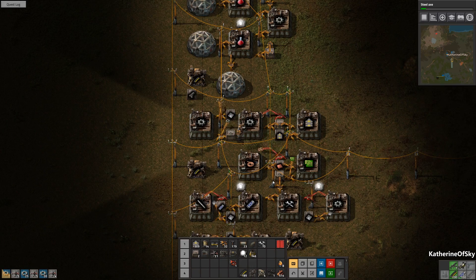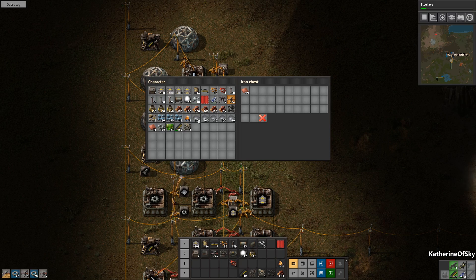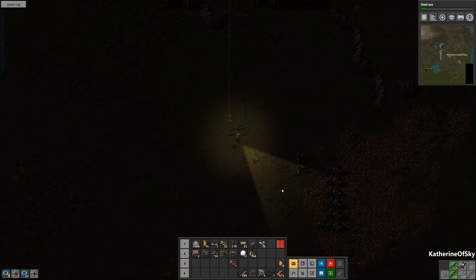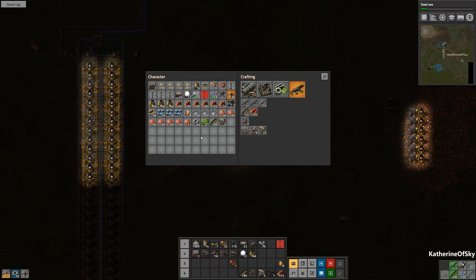I'm going to put some of this back in so we can keep on producing stuff. Science has completely stopped. Let's check the ratio again — I always forget: two iron to one copper. I'll go get some more instead of splitting the whole thing in half. Already the belt is more full of product, and that's going to be even better for that array. We can probably get rid of the burners very shortly and go straight to electric mining and the smelting columns.